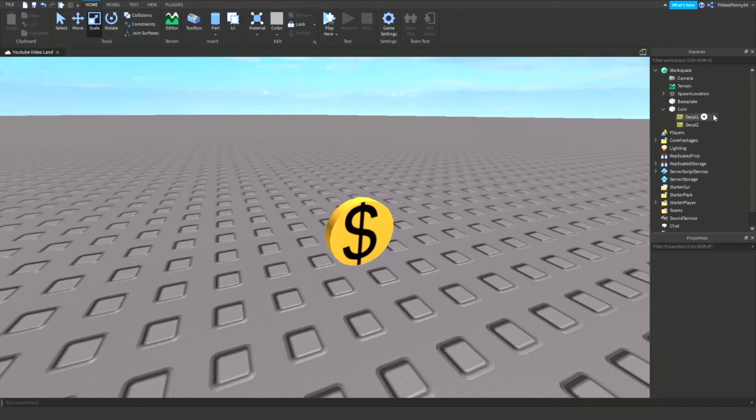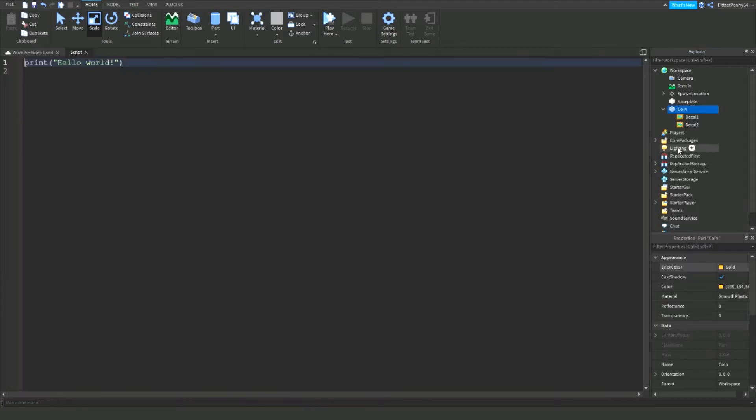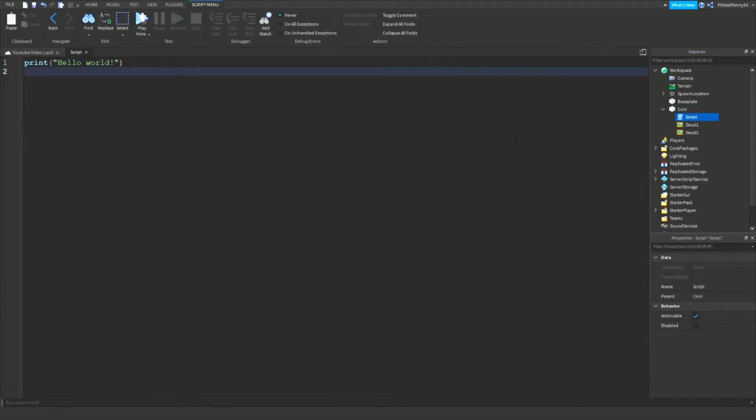Once you've got your decals and your coin made, you want to add a script inside of the coin. Just type this code as I type it — it's going to be a timelapse so I can get it done a little quicker.